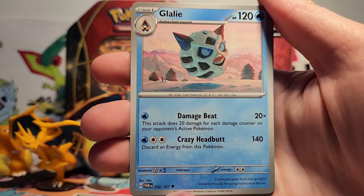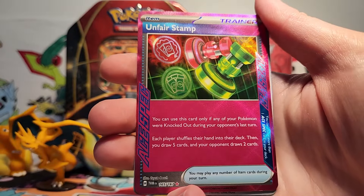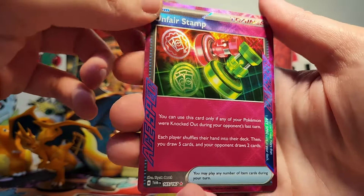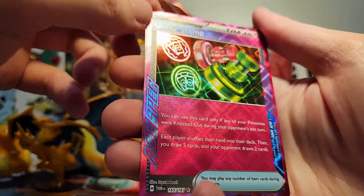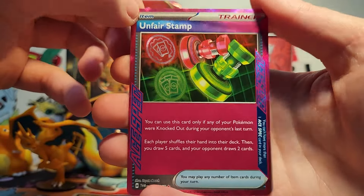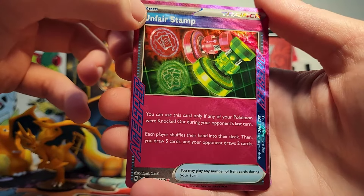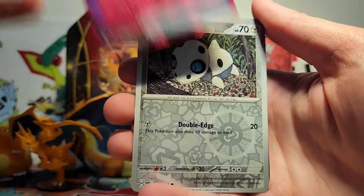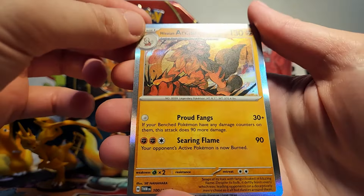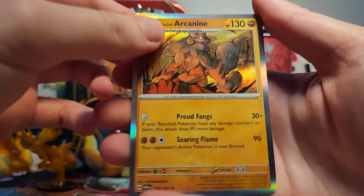We got a Snorunt, a Lairon, Glalie, Kilowattrel, Brute Bonnet. We got the Unfair Stamp! That's great! I was just thinking about the good Ace Specs in this set — that is awesome! Unfair Stamp is definitely one that people are using, at least in Japan right now. It really disrupts your opponent, especially if they don't have a Pal Pad or something, when they just draw two cards. Then we got an Aerodactyl Reverse, and then a Hisuian Arcanine holo! Wow, that is so cool! I love the artwork in this set so, so much.